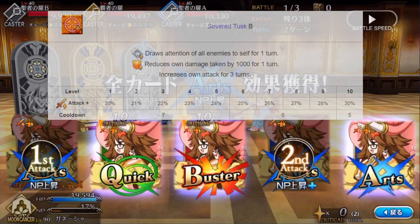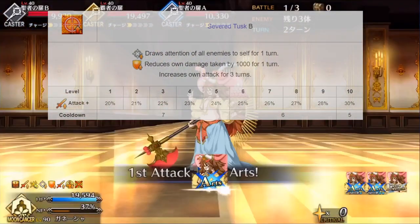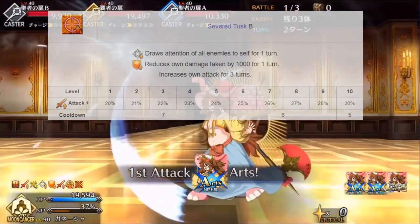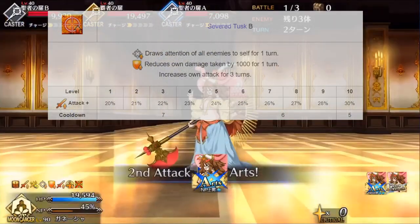Severed Tusk B is a very nice defensive tool, protecting allies and comboing excellently with invincibility. It's paired with a huge attack boost that lasts 3 turns and has a 5-turn cooldown. This buff makes up for her very poor attack stat, especially with Prosperous Business active.